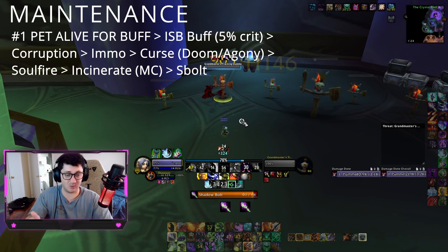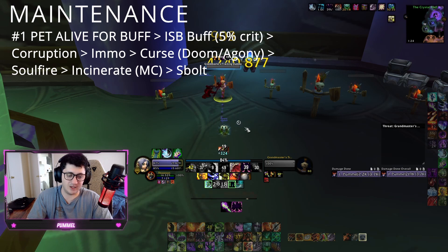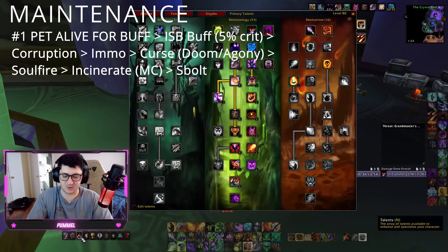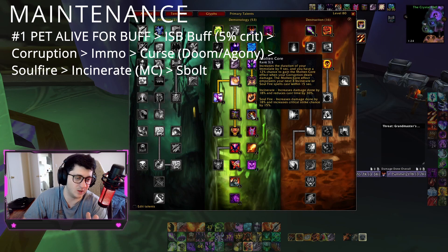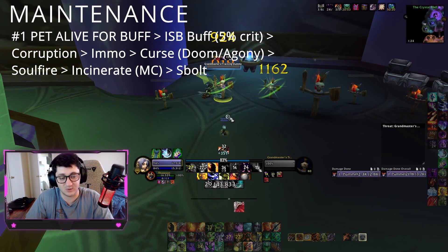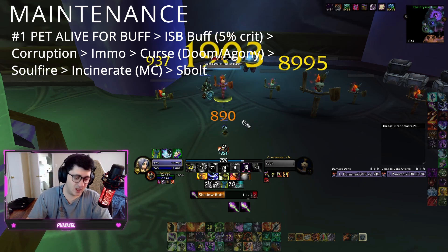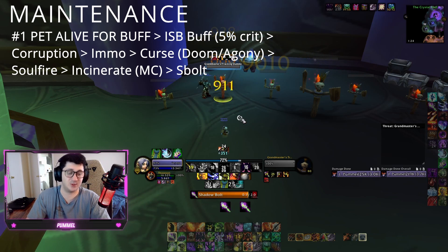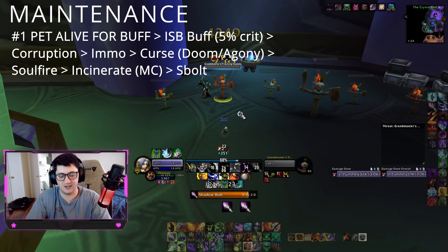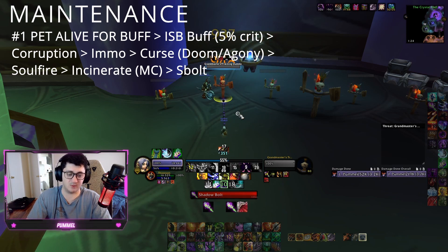You maintain your dots while spamming Shadow Bolt as a filler until execute. Execute changes the rotation a little bit. Your Corruption has a chance to proc Molten Core, and Molten Core increases the damage of your Incinerates by 18% and gives you 30% reduced cast time. You can save those procs or use them immediately depending on where you are in the fight or what dots you have up. I typically use them sooner rather than later, and it's very important to keep Corruption up to generate those Molten Core procs.